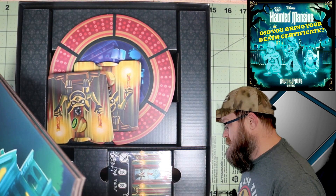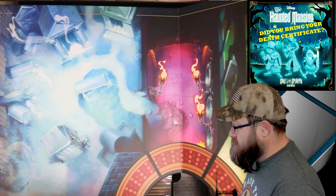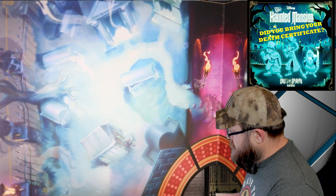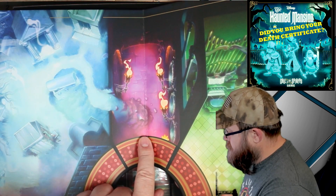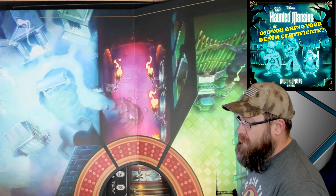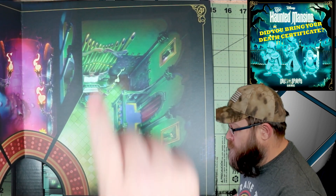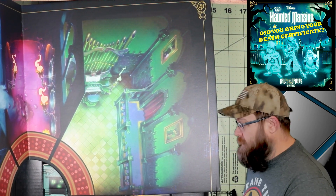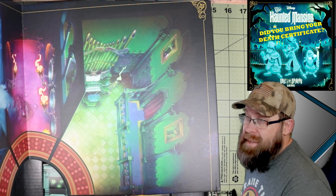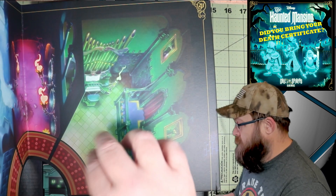This is interesting — we've got this circle here. These are the different rooms in the mansion. We've got the graveyard, the entrance hall, the ballroom, and they've got the organ. Fun piece of Disney trivia: the organ was actually a prop in 20,000 Leagues Under the Sea, and they actually moved it into the Haunted Mansion at Disneyland. So they've got the ballroom there.